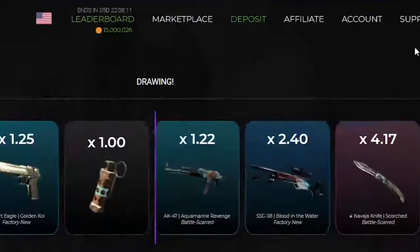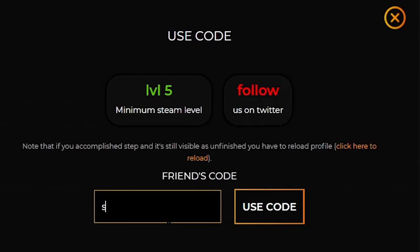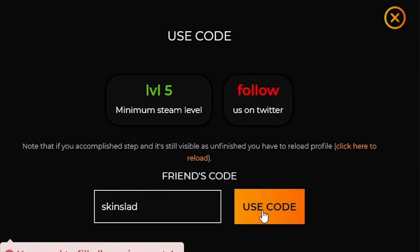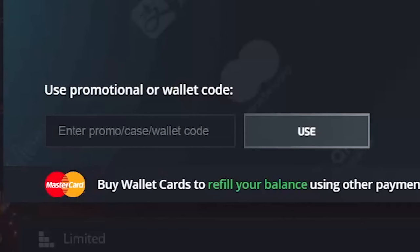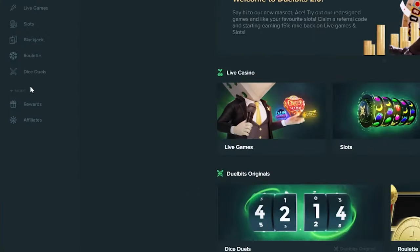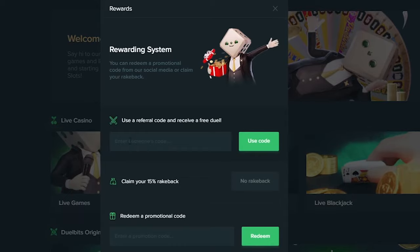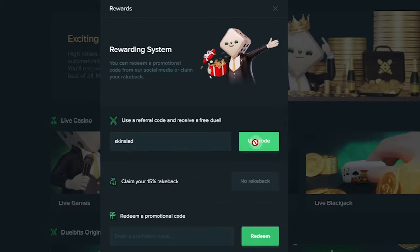The next site is CSGO Etsy and you can find the affiliate button at the top right. You press it and enter code SKINSLAD under use your friend's code, and you have your free credit. Another site is Hellcase — you can find the plus sign at the top right corner, enter code SKINSLAD and press the use button. The next site is Dual Bits. You can find the rewards button at the bottom left, enter code SKINSLAD, press use code, and you should get your free credit.